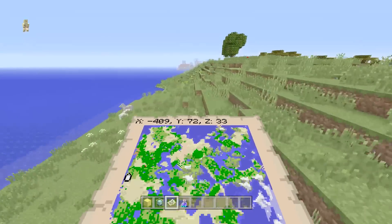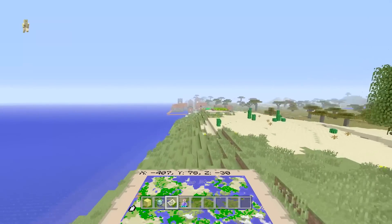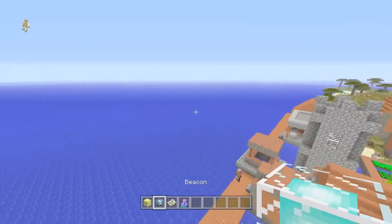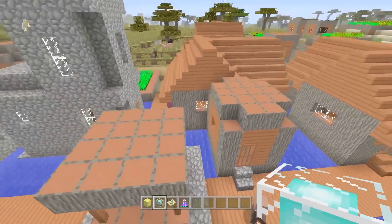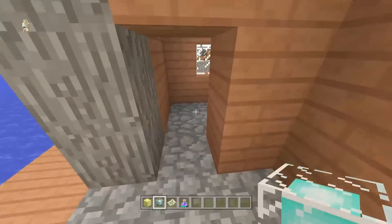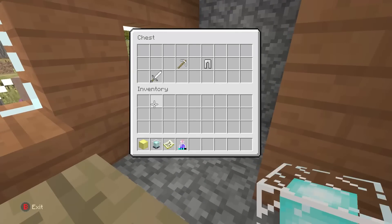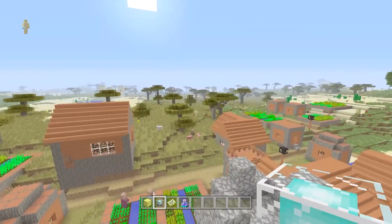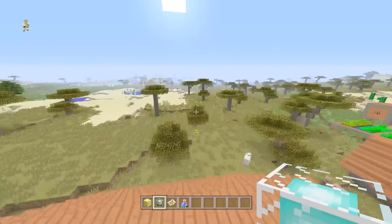Then of course you've got the third village just over here. I love the acacia villages because they're so bright, especially when they're over water - just look at the color of this. As well as being a nice bright bridge village, it's also got its own blacksmith. This blacksmith has an iron sword, iron leggings, and an iron pickaxe. So armor, a pickaxe, a sword, a bunch of apples - that's what the seed gives you for free.